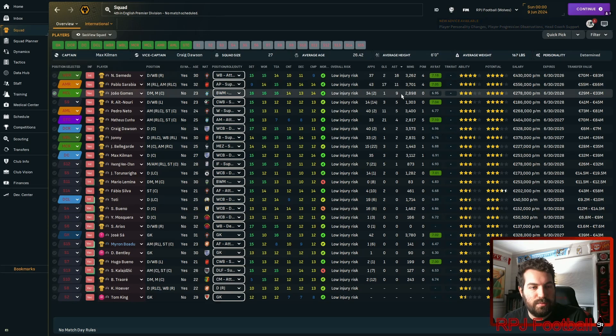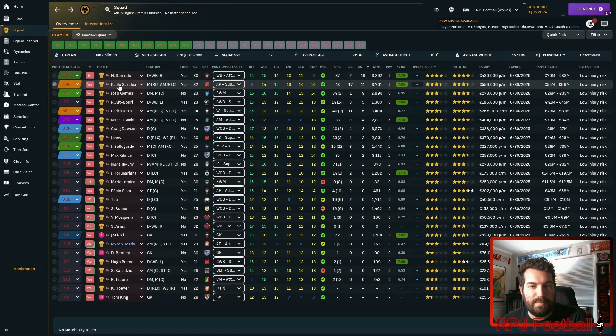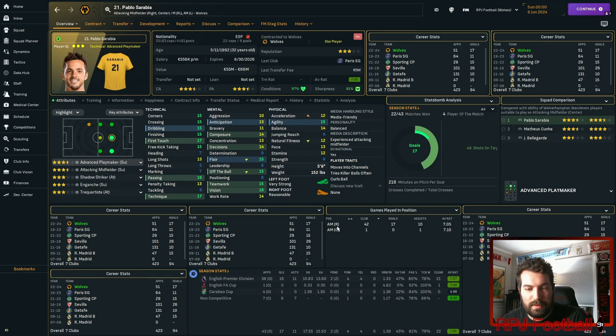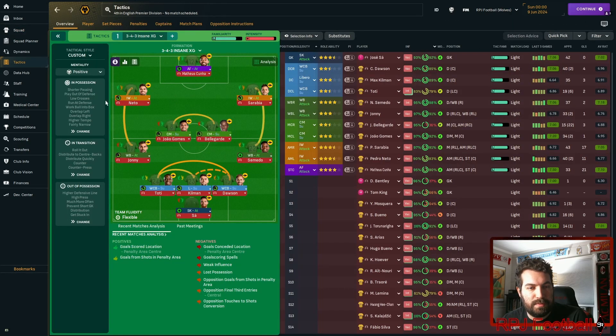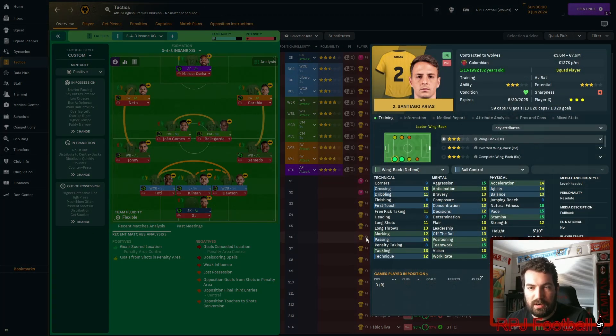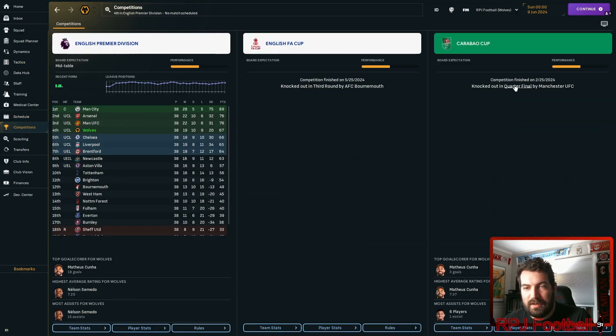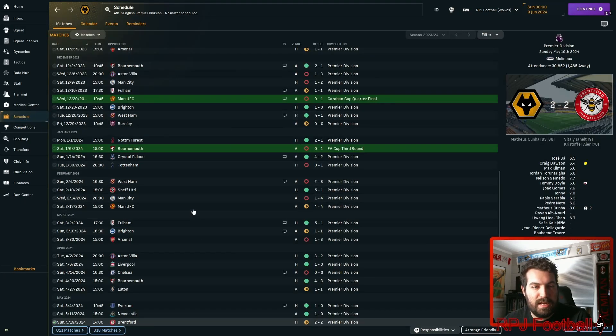Looking at assists: Sarabia getting a lot, Nori getting five, Neto also in there with assists. Zhao Gomes playing in the middle is good — those players getting involved and setting stuff up. Sarabia crossing from the right was doing a lot. This tactic for Wolves played heavily down the right side. Neto had 11 goals and four assists, so definitely working. The front three got a lot of goals, and these two wide players should get more assists, but not everything is always perfect. Fourth place for Wolves is absolutely incredible.